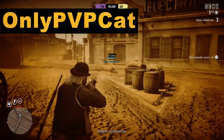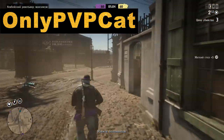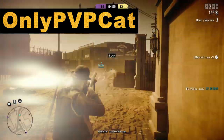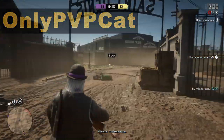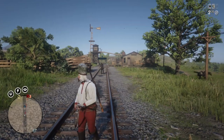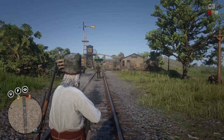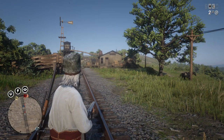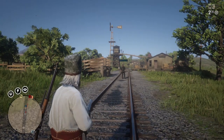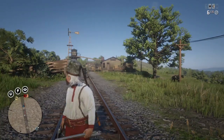I'll also give you some tips and tricks about when it's better to use hipfire or when it's better to use regular aim. To perform a hipfire you just press the fire button without pressing the aim button, and then you shoot just like this. Hipfire also has a little auto-aim that will help you to hit your target. And now you can see me testing this auto-aim for different situations.